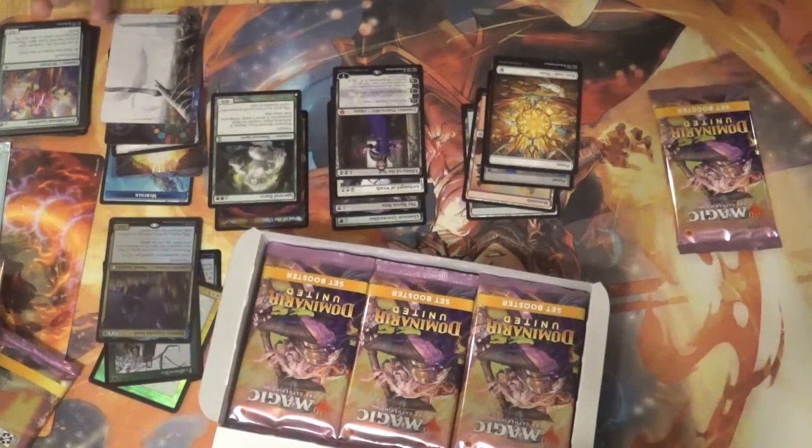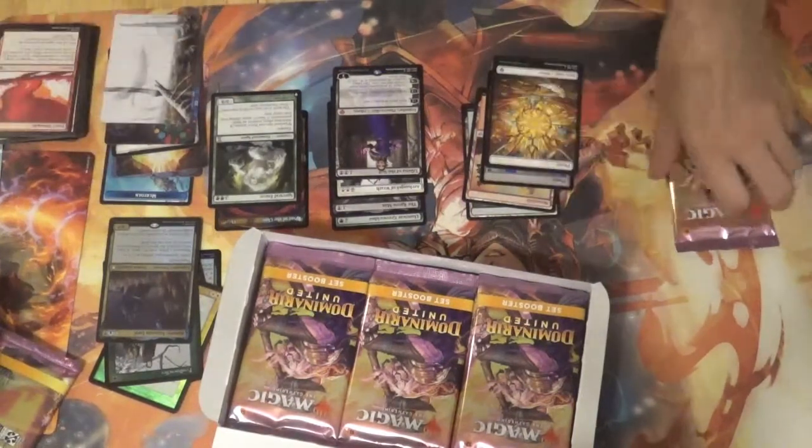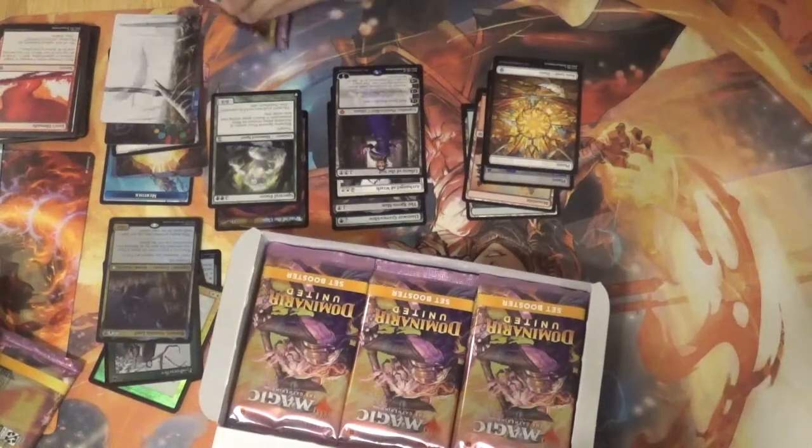That is a nice pull. That is a really nice pull. Fourth pack in got the Veil — fourth pack in got a Liliana of the Veil. He has four OGs.